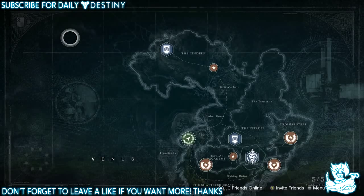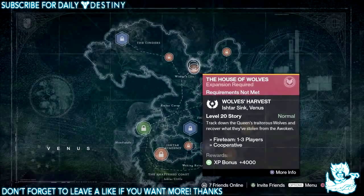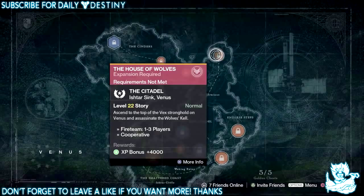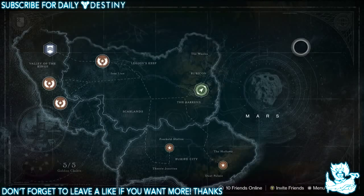That sounds pretty badass. Moving on to Venus, we have a new story mission requiring level 20 called Wolves Harvest: 'Track down the Queen's traitorous wolves and recover what they've stolen from the Awoken.' We also have another story mission on Venus requiring level 22 called The Citadel: 'Ascend to the top of the Vex stronghold on Venus and assassinate the Wolves Kell.'